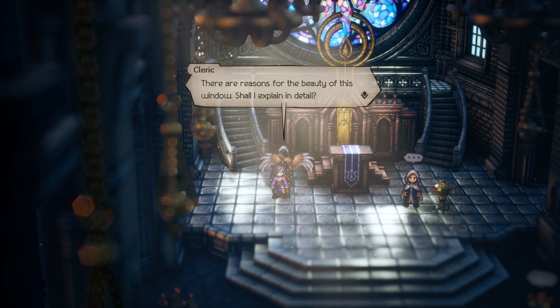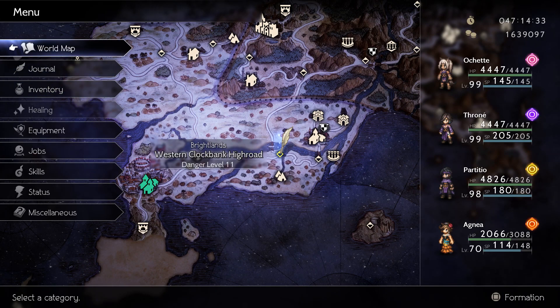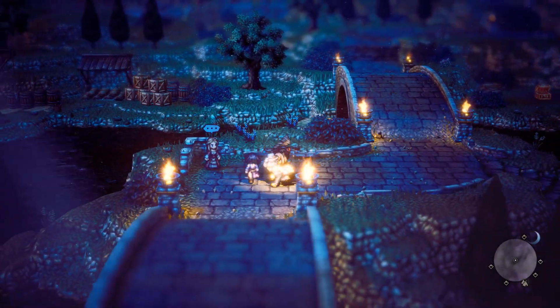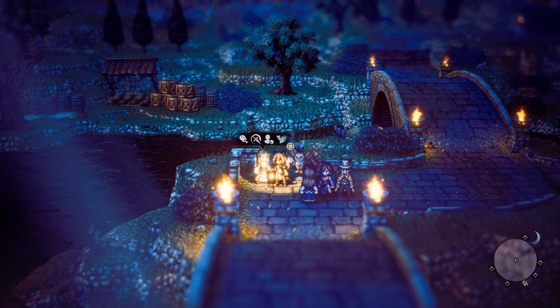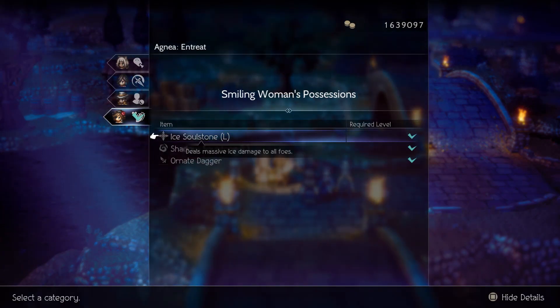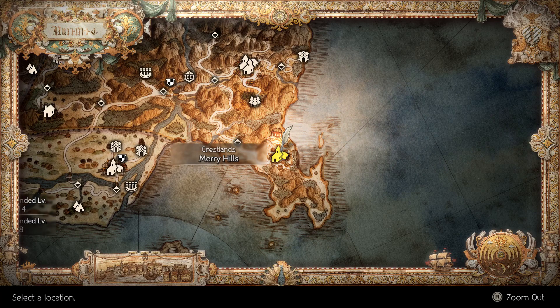An easy way to get a large ice soul stone: head on over to the Western Clock Bank High Road and come here at nighttime. This lady will appear in this corner, and with Agnia you can steal an ice soul stone from her.